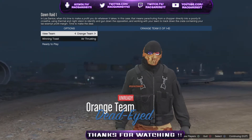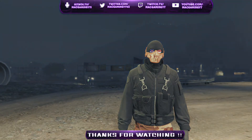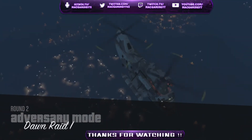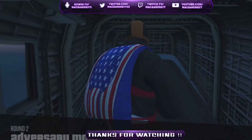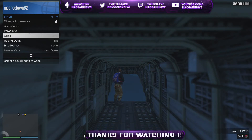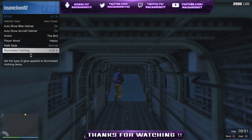All you want to do is just play one round, that's all you're going to need. Once you load in you'll be put on a Cargo Bob. Once you see your character, it's really simple — all you want to do is hold down your interaction menu, go down to Illuminated Clothing, and just spam that for about 15 to 20 seconds.